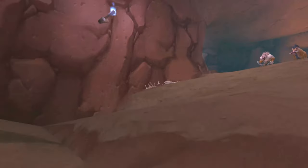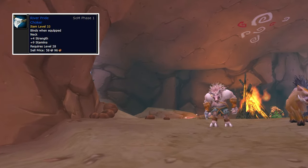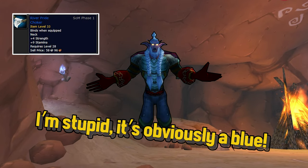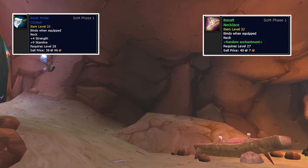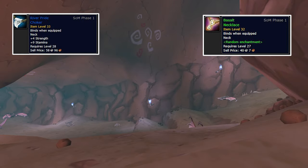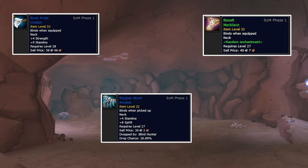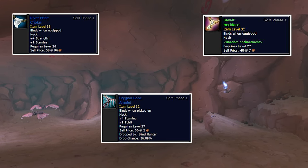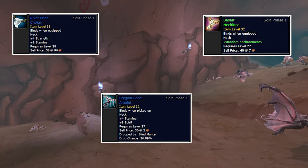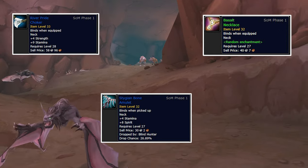Necklaces are still rare items for this level cap, but you have quite a few options. River Pride Choker is a green necklace which you can find on the Auction House for a cheap price. Basalt Necklace of the Bear is also a BOE amulet that you can buy for a minimum price or be lucky to find during your leveling. Pigeon Bone Amulet is a blue necklace from a rare boss in Razorfen Kraul. Considering it increases your stats with Spirit and Stamina, you might have trouble with some pre-biasing on that, but it's okay to press Need.